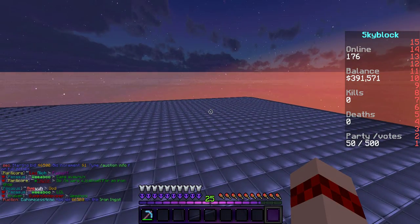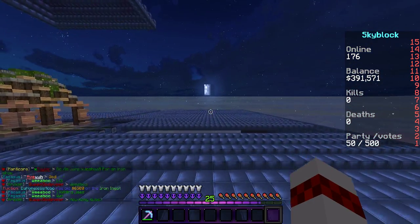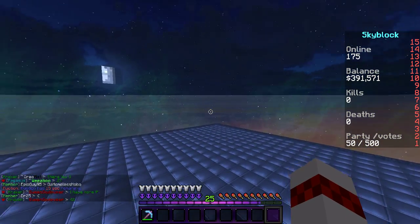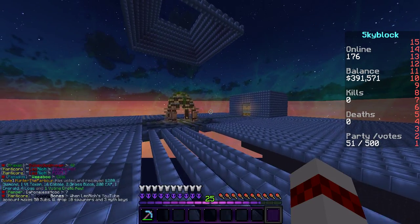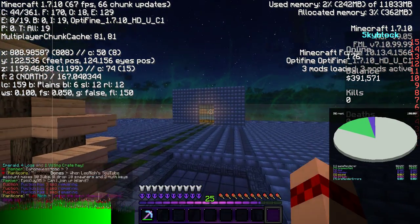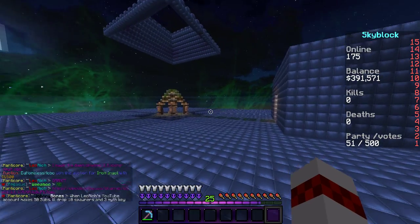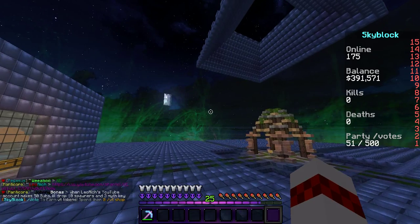The first thing you need to do, before you adjust your settings, is download a mod called Optifine. Optifine makes it so that you can adjust more Minecraft settings for your game, and it works really well. Usually when you don't download Optifine, you get like 30 FPS, and then you get around 60 with it, which is good for the settings I have on right now. So let's get into this.